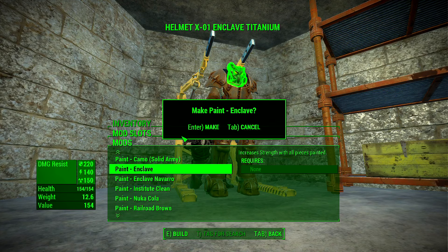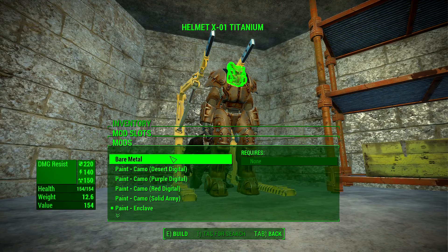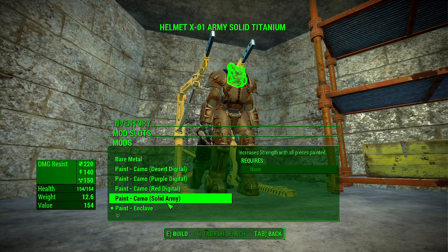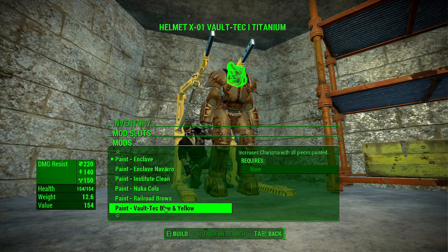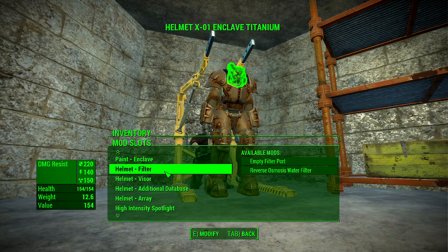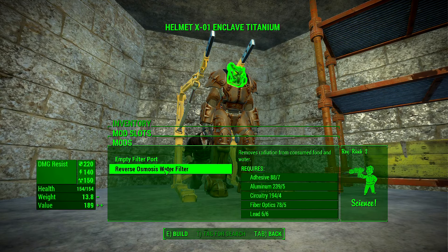So what I decided to do is add the Enclave paint to all the armor, since this is the Enclave armor. What it does is give you a different stat boost depending on the paint job you put on. Every time I highlight a different paint job you can see it says on the right side what it increases — so the Enclave paint increases strength. I chose that, plus it's Enclave armor, so why not?